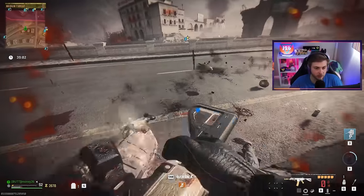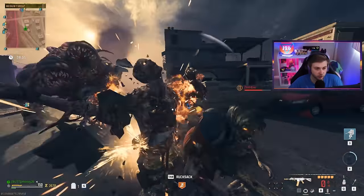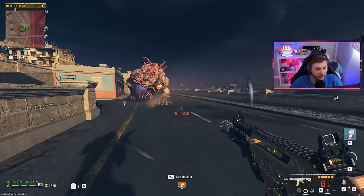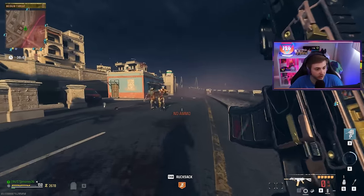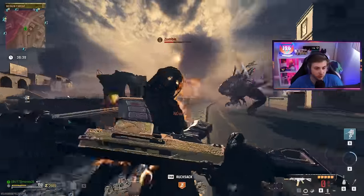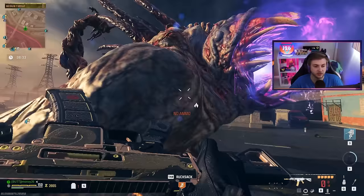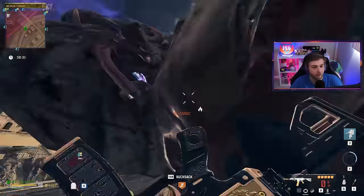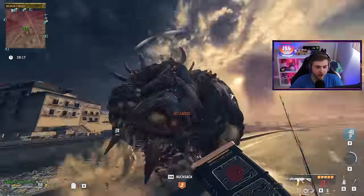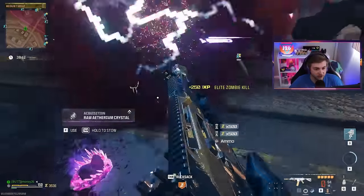I actually get the incendiary damage on these zombies just by meleeing them. If you've been around the channel for a bit, you might have seen the video I did early in season one where we tested different ammo types in zombies. Through my testing they really didn't do much — this is like an outlier, the incendiary ammo actually being able to do something on this ISO Hemlock. These zombies aren't dropping ammo, so let's just melee them since we're still getting incendiary damage. We can almost melee him to death — fighting an Abomination with no ammo and an unupgraded weapon. He's about to go down!